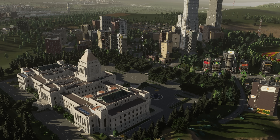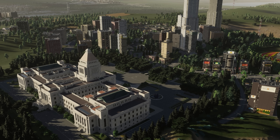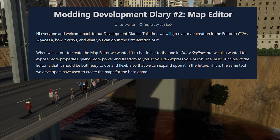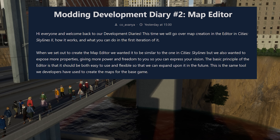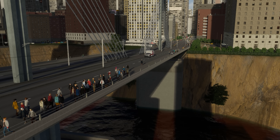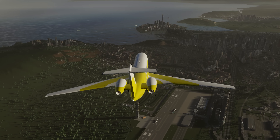In day two they turned their attention toward the map editor, saying they wanted it to be similar to the one in Cities Skylines 1, but they wanted to quote 'expose more properties, giving more power and freedom to you so you can express your vision.' The basic principle is that it should be both easy to use and flexible so it can be expanded in future. This is the same tool the developers used to create the maps for the base game.